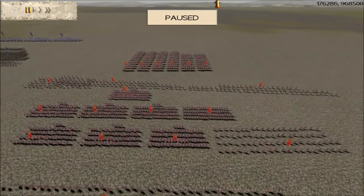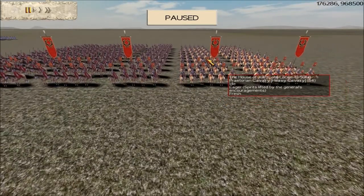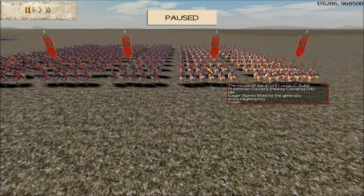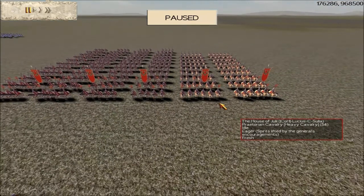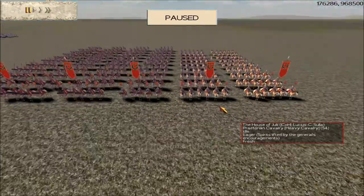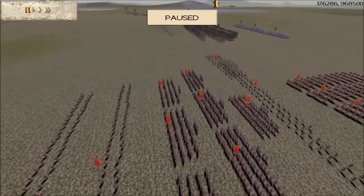I think he's got 11 infantry there and 3 archer units and 6 cavalry. He's got 8 upgrades on his cavalry — 2 experience stripes, gold shield, and gold attack on each one of his cavalry units. Now we already know that Praetorian cavalry are really elite, tough cavalry, but throw 8 upgrades on them as well and that makes them extremely elite — so they're going to be difficult to beat.